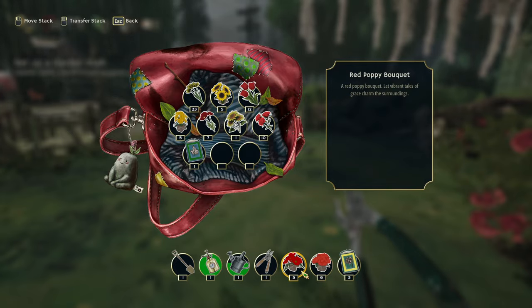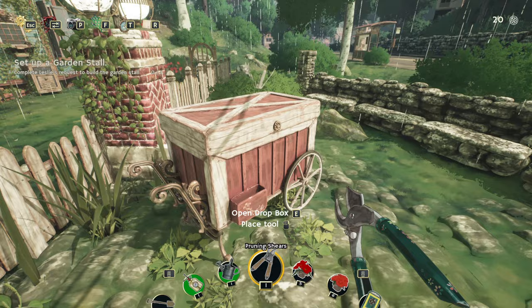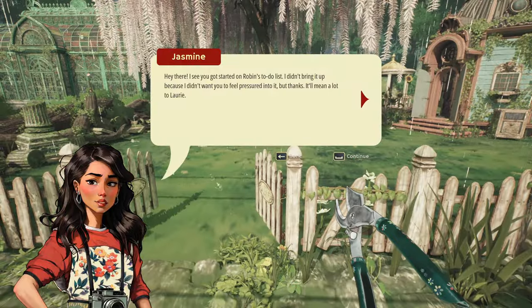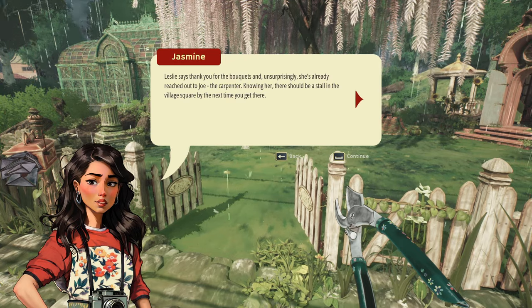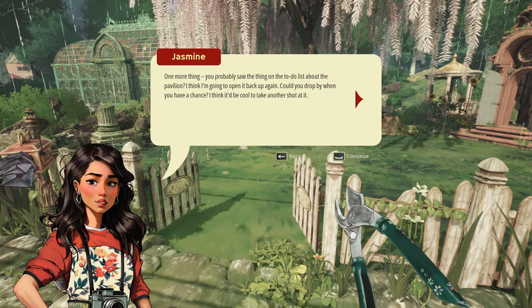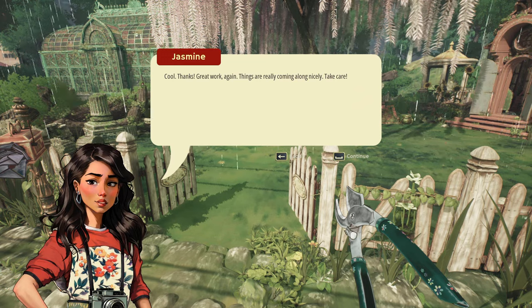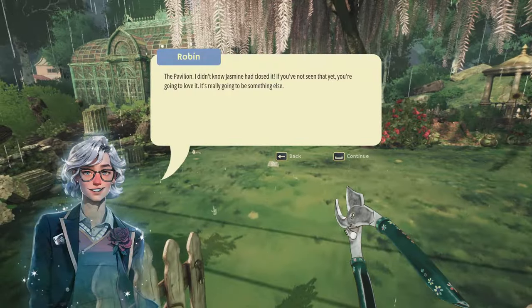All the bouquets are turned in so we can get our garden stall. You guys really enjoyed this - hit the like button, leave the comments. I like cozy games, I always have. So this is to unlock our garden stall. Leslie says thank you for the bouquets and she's already reached out to Joe the carpenter - there should be a stall in the village square by next time. There's also something about the pavilion, and something about AI voices in this game.